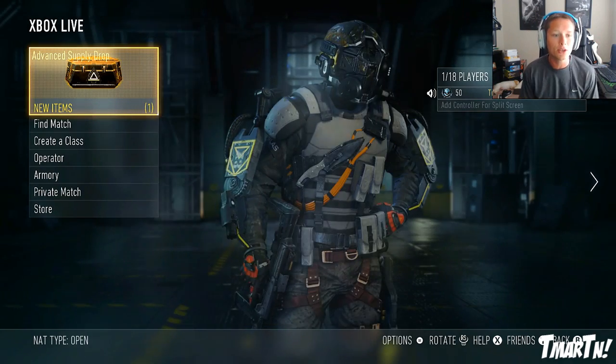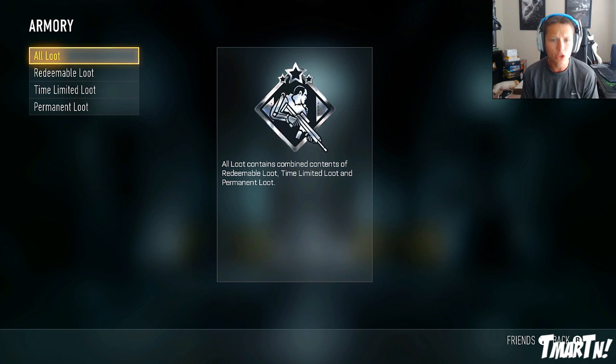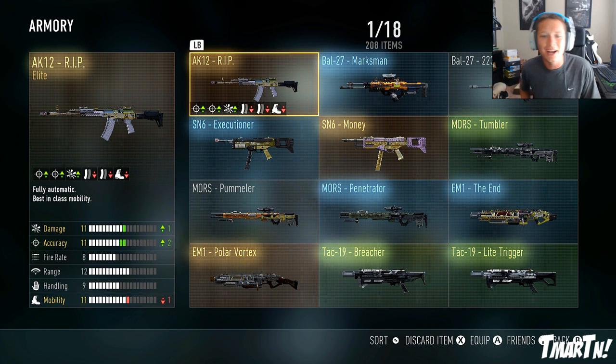Without further ado, let's get into it. Before we start, I want to show you guys what we have in terms of our armory. Let's check out our elite loot. Right here is my baby - I have the AK-12 R.I.P. It's one of the first good elite weapons I got out of my supply drops.